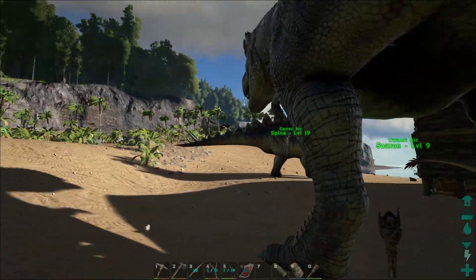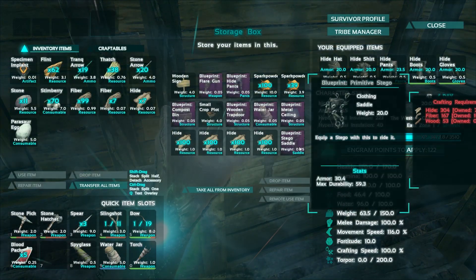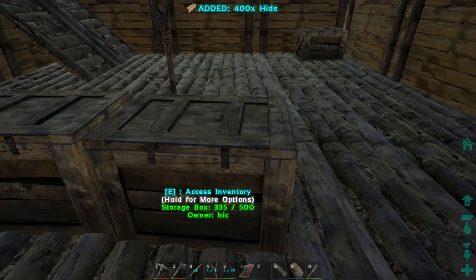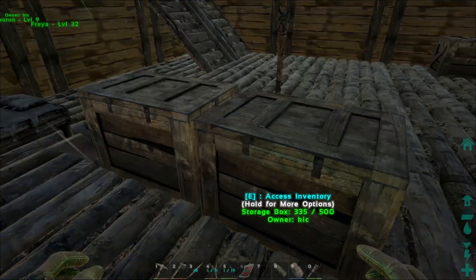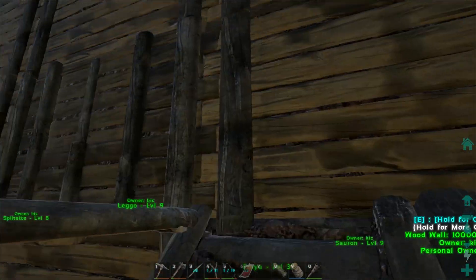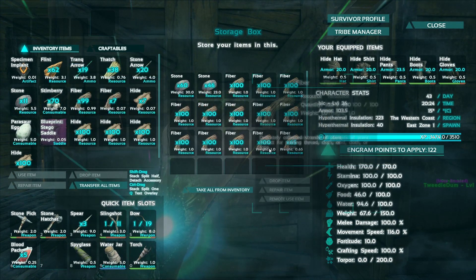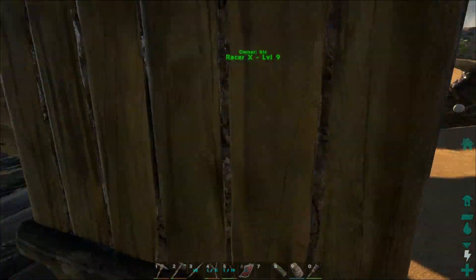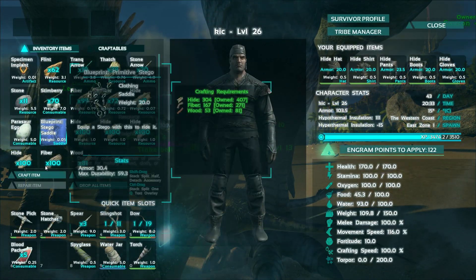The plan for this episode is, if I have enough stuff, I'd like to make a couple of saddles. Let's check this box — I had that particular blueprint hidden in this box over here because I was running out of places to put things. I have various things: arrows, cementing paste, more hides. I need a bunch of fiber and a bunch of wood. Someone — perhaps Sauron — is carrying a fair amount of wood. I'll go ahead and grab that. That actually gives me more than enough fiber. Sauron, I stored some wood on you — yes, I did. It's not a boatload, but it's enough. Let's go ahead and craft a Stego saddle.